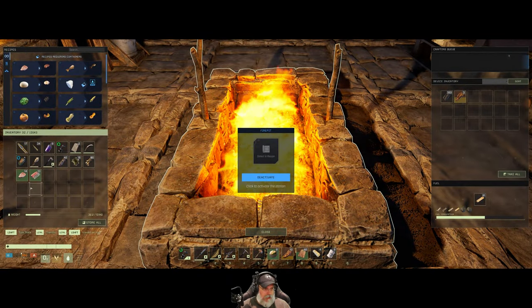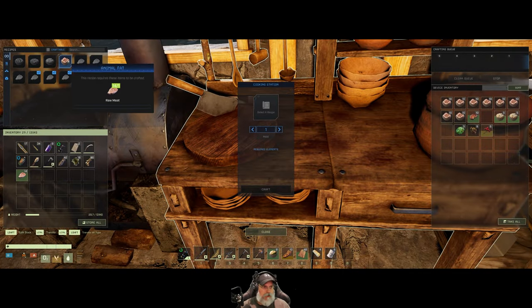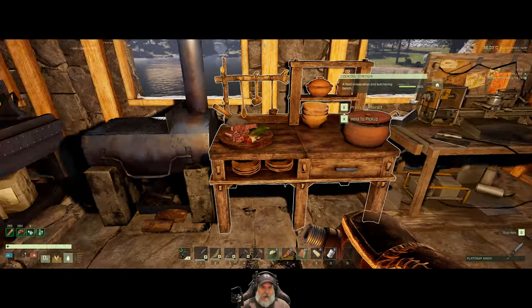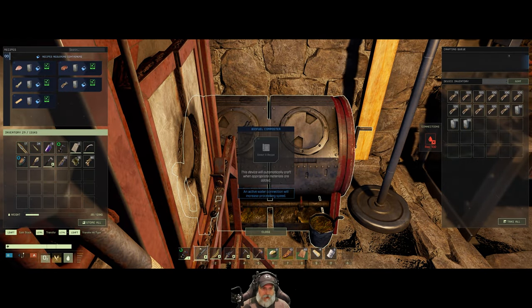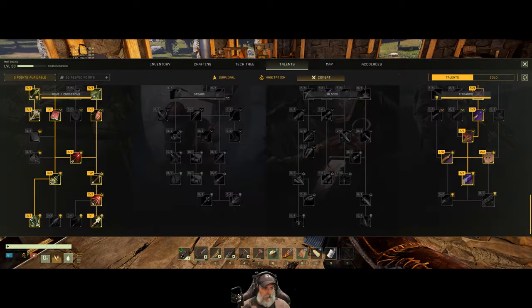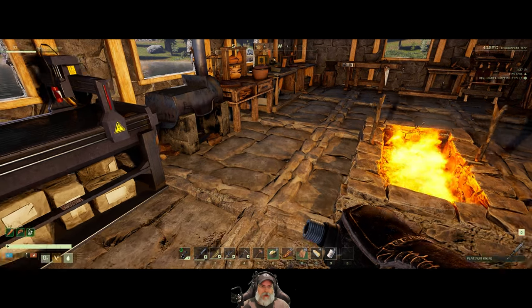We'll throw the gamey meat in here. As usual we'll turn the normal meat into fat for cooking. All right, what were we doing? Oh yeah we were looking at talents. We just took that point, so we are good on points and talents. Like I said we're halfway through level 33.